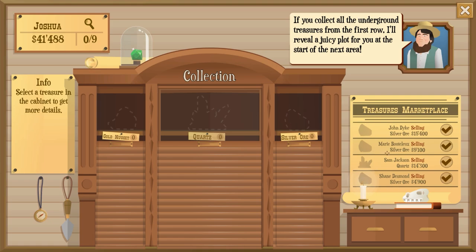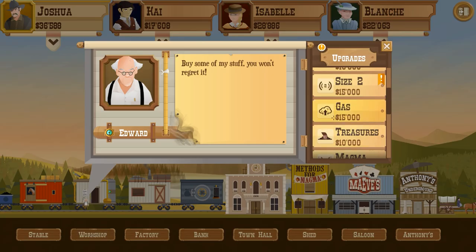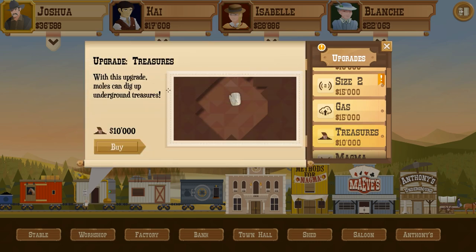On the right hand side we've got the marketplace - John Dyke is selling a silver ore for 15 grand, however Shane is selling it for 4,949 so I'm actually going to buy that. We can't find any gold. I also notice when you click on this you get a little glass noise - simple things amusing a simple mind. I want to go to the upgrades and see what we can get, specifically the workshop. With the treasures upgrade, moles can dig up underground treasures, so we're going to buy that.